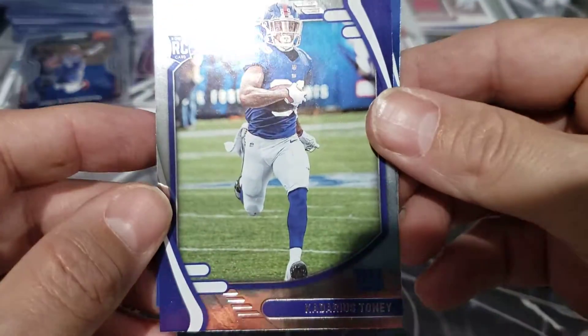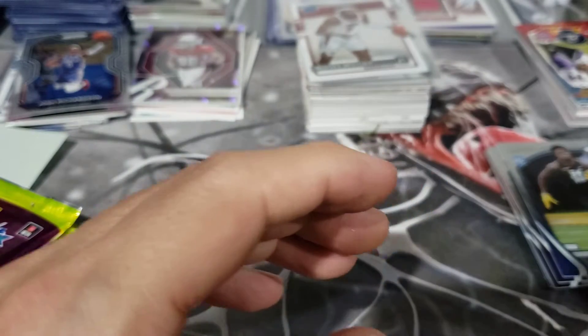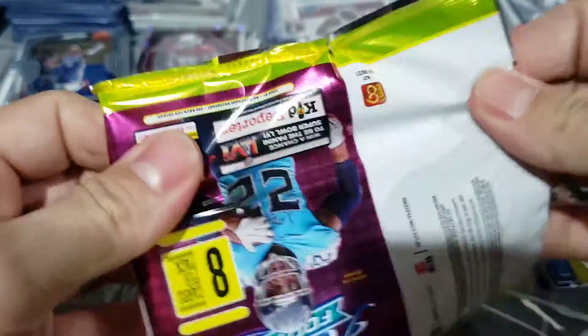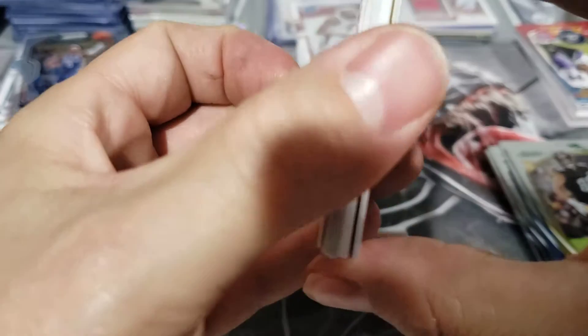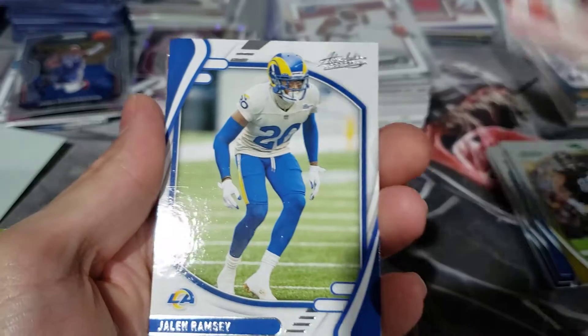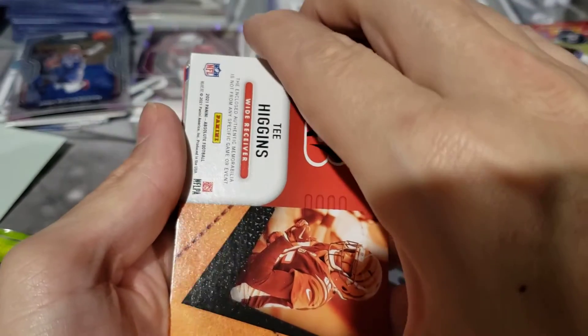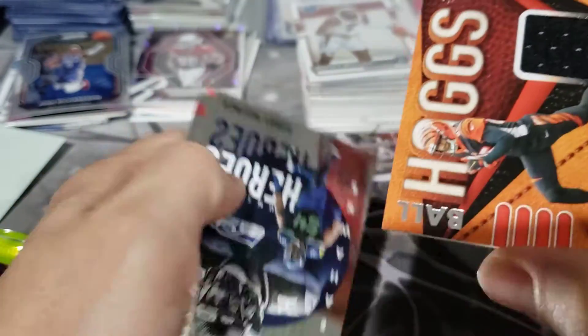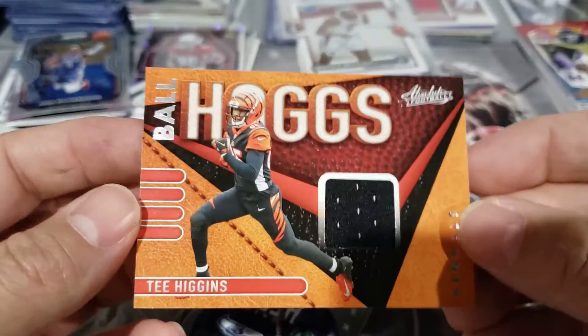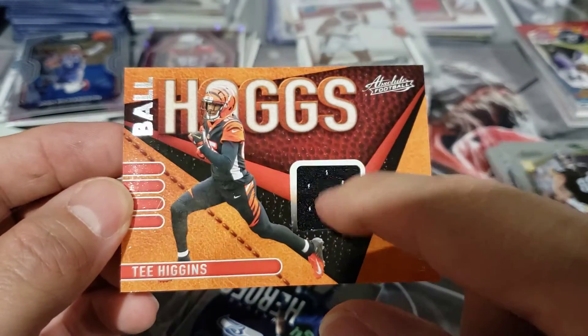Who else we got here? Kadarius Tony, yes it is. And Larry Rountree III, who's gotten himself some PT lately. This one feels fat — we actually got a MIM card in this one. Odell. Looks like we got a Tee Higgins MIM card. Good-looking MIM card — it's a little napkin patch there.